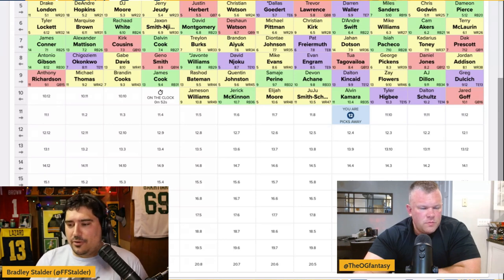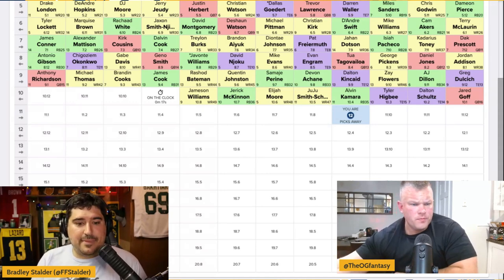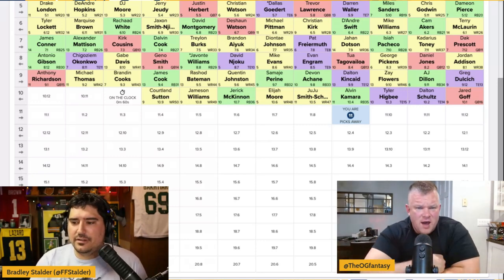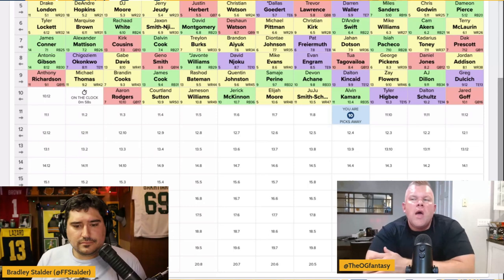A couple other players I've got an eye on: Darnell Mooney very late, Jalen Warren as a priority running back, and Rondell Moore at the 160s. I think we can be aggressive with Moore. I like Rondell Moore in his role. He's a commander of targets regardless of scheme — he was good at Purdue and good when he's been on the field. Despite some concern about his size and injuries, I like Rondell Moore a lot. I do worry about how much they'll utilize him, though.